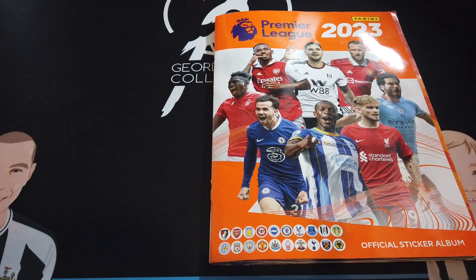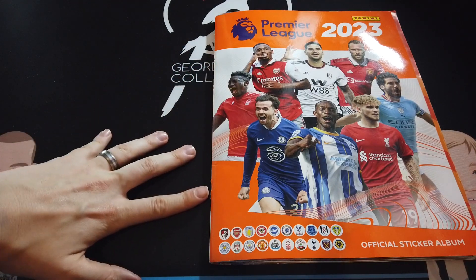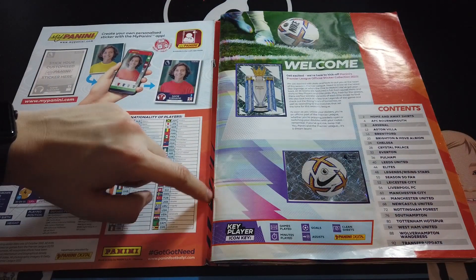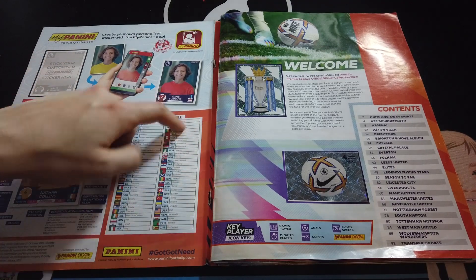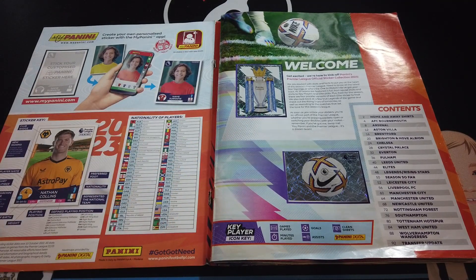So the first thing I would say is in future years I'm always going to collect the hardback binder for these, because these are just too flimsy. As you can see the back cover has come away. I've got loads of spares from some of the magazines that we got that I'm going to try and take the cover off and put a new cover on, but I think in future I'm always going to collect the hardback one.